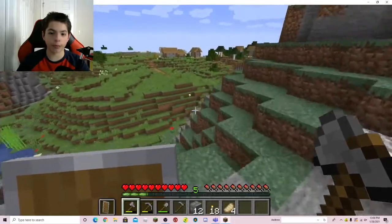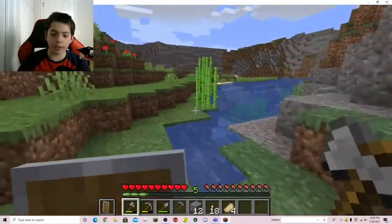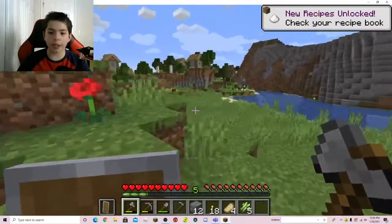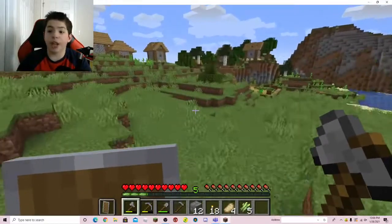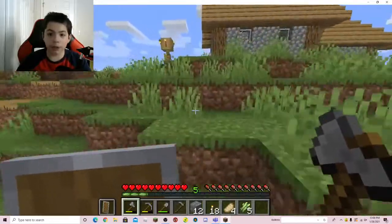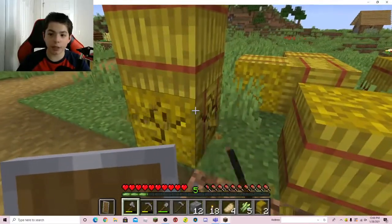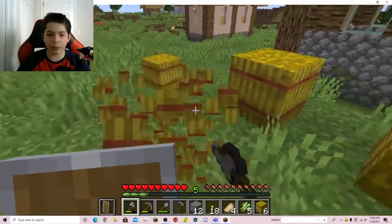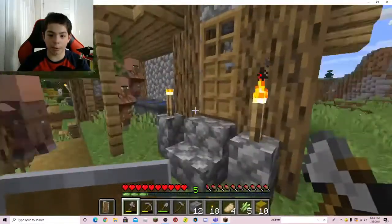Yep, I was right — there's a village right here. I feel like they might have moved this village. Actually, I think this village used to be over there and that village used to be here — that's just a theory. But this village does look a lot bigger, which means we should get some pretty good stuff. It's a little bit closer to my house which is good. We're getting emeralds — nice!